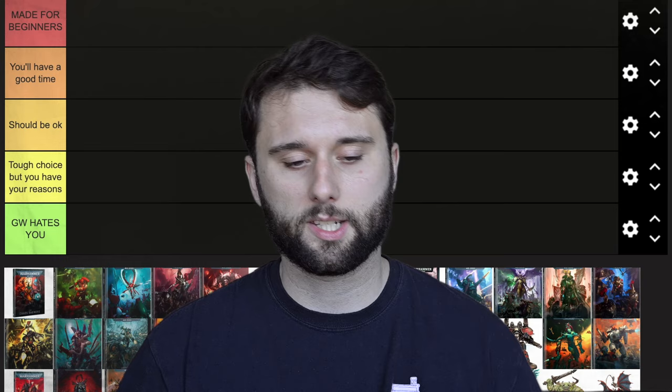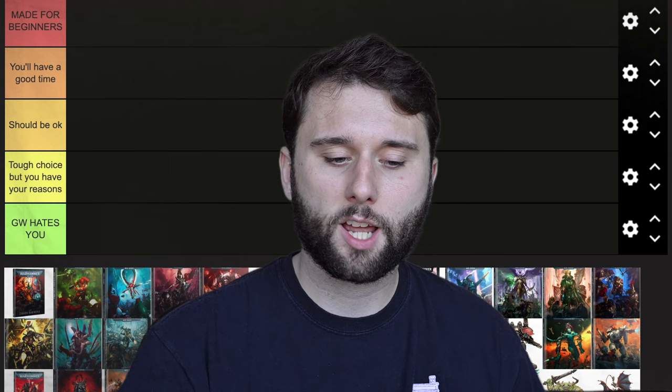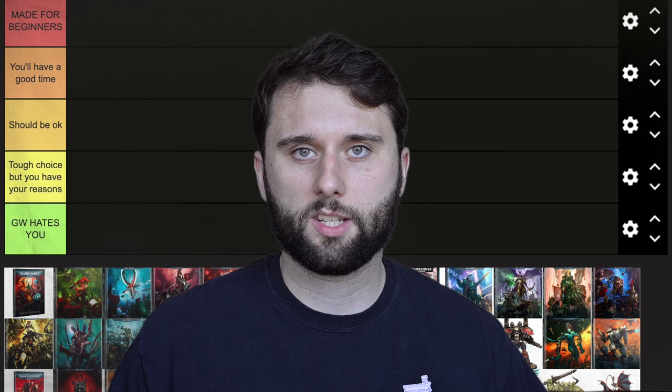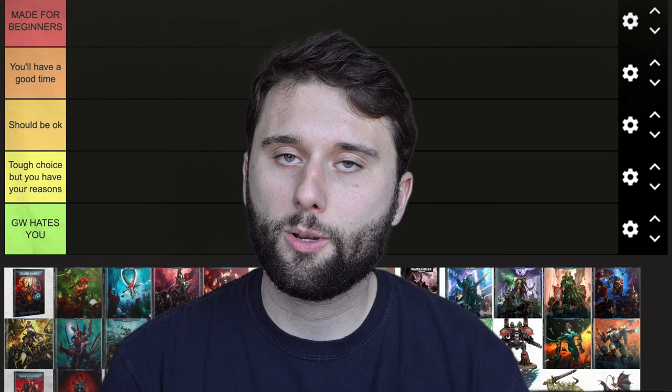Number three we have the 'Should Be Okay' tier — these are factions that have more than a few problems, and there's a lot of things that are also holding them back, but these are okay places to start. Number four we have 'Tough Choice, But You Have Your Reasons.' These factions have quite a few problems, but you must have a really good reason for why you want to pick it — you really like the lore, the characters, maybe you read a book about this faction. Number five we have 'GW Hates You' — these are the factions that are hardest to get into, the hardest to build an army for, and the most likely factions where you'll quit before you finish.